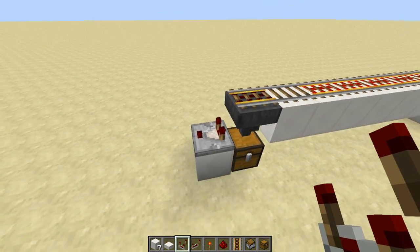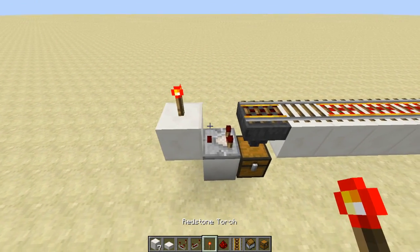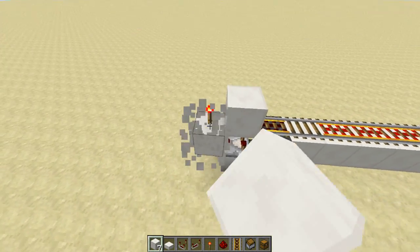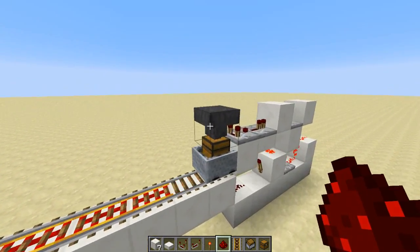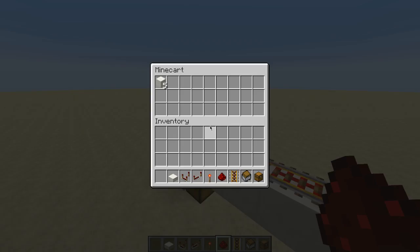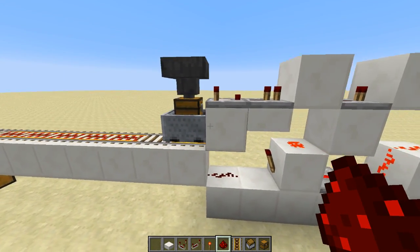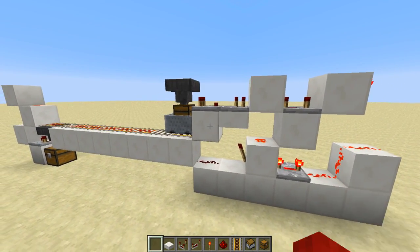A comparator coming out of the hopper, that comparator leading into a solid block with a redstone torch on top. Then, holding shift, a solid block on top of that comparator, a solid block on top of that torch, and then a piece of redstone dust here. Now you can see whenever we move the items through this hopper, through the minecart, those seven items will transfer through. Then once they finish transferring, the cart will come back and park itself back at our minecart deployment station. And that's actually it, that's all there is to this tutorial.